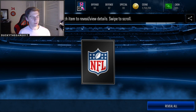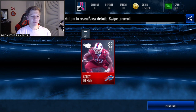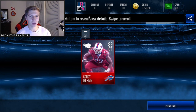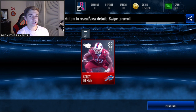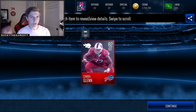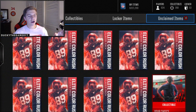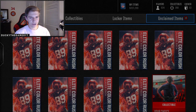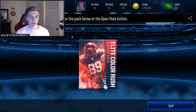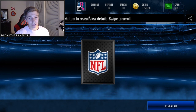10 packs, our goal is an 86 overall. First one — boom, 82 Cordy Glenn. I don't think any of these are going to be update team players, because in yesterday's video I did a 10 million coin color rush promo shopping spree — every single player I bought was either the highest or second highest overall. We'll just have to see who we end up pulling.